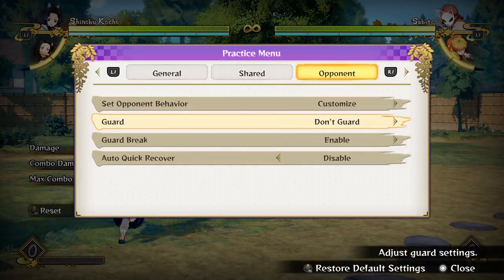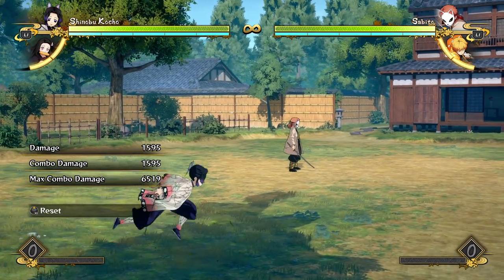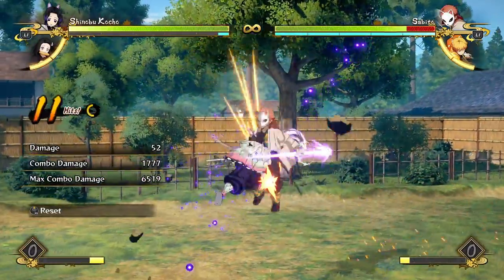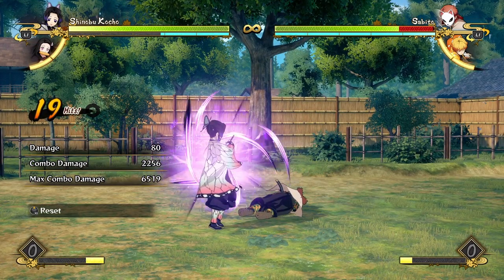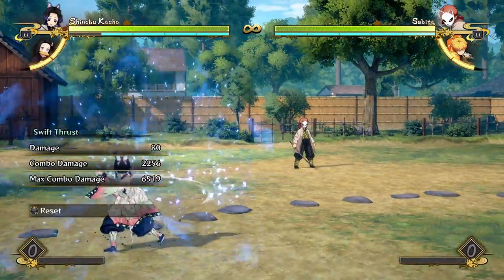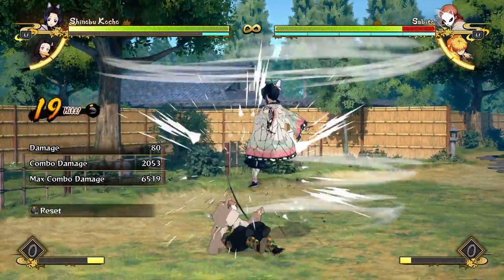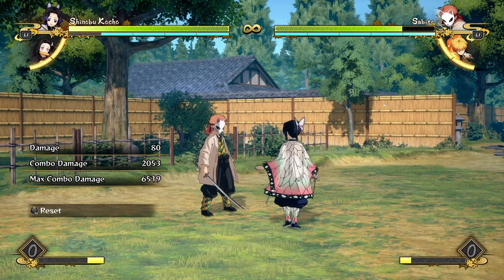If I get Sabato to stop blocking, a lot of situations you can choose to end in a way that builds her a lot of meter. Say for example I use my awesome air dash and go into a combo — I had almost no meter to start this combo and by the time Sabato has woken up I've got nearly four bars back. I think I can get even more meter if I make the combo a little bit different.